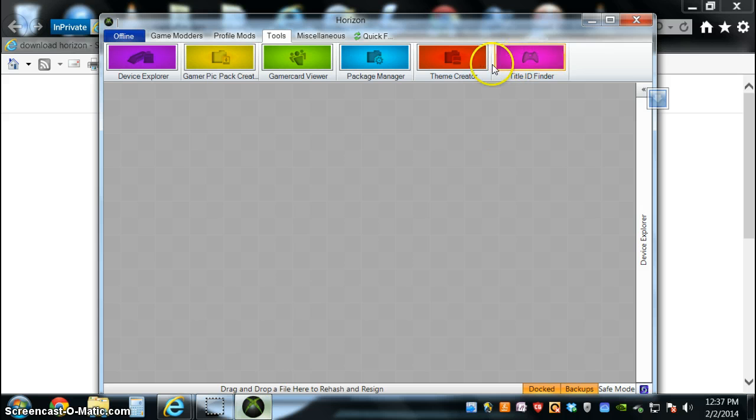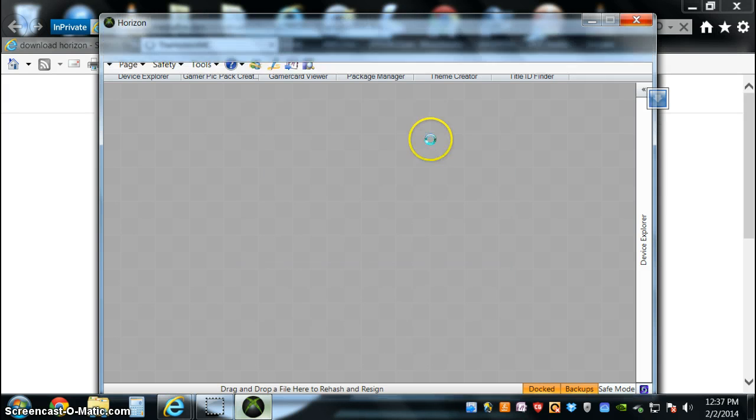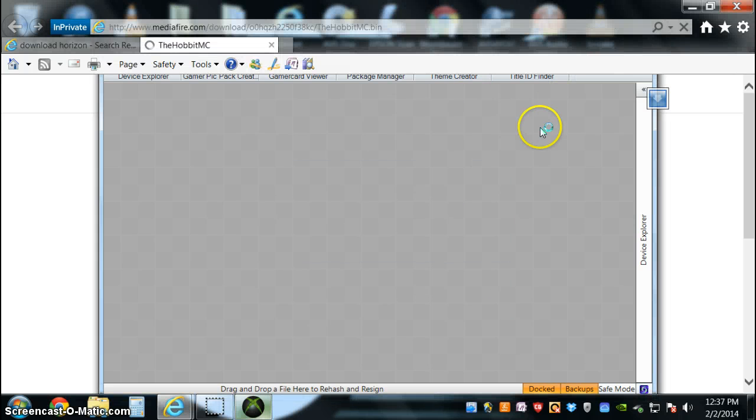You can also look up other people's gamer tags. So right now I'll look up my partner's gamer tag — we'll just search here. Then it'll load, and while it's loading we'll see how my download is doing.